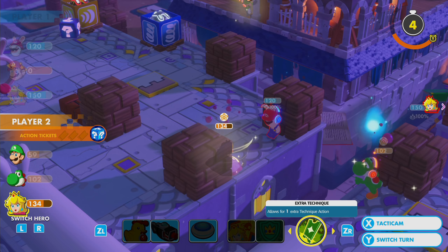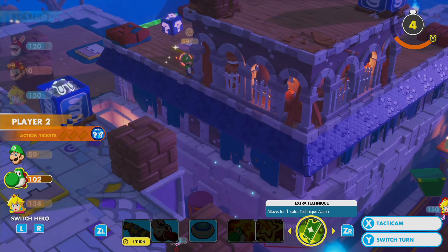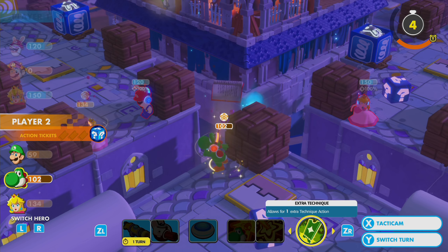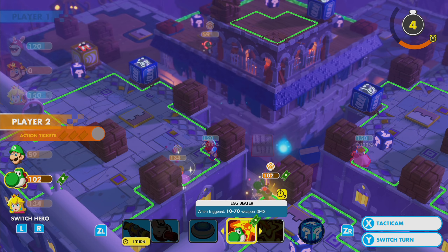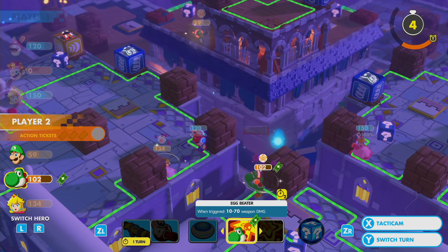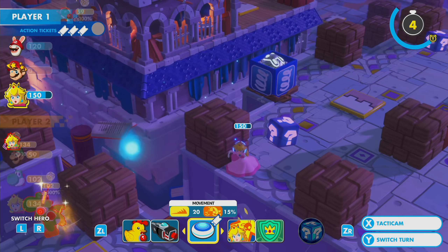At least you can't shoot me. I'm out of shots? Yeah, you used all your action tickets. Damn, I keep forgetting that. But you can make an extra technique happen though. Wait - why did I super chance if I did that? You can put Eggbeater on Yoshi now. I have to - everyone else has done their move. I keep miscounting - I wouldn't have superchanced that.